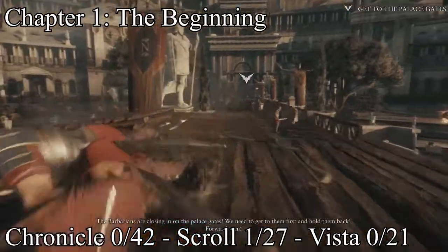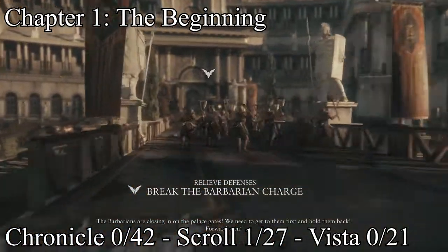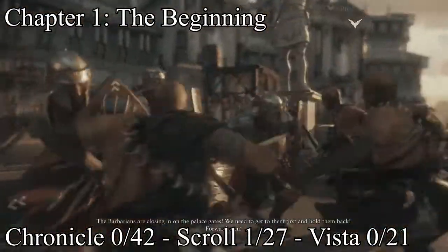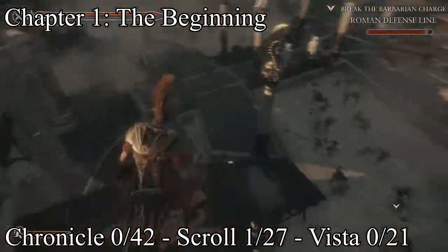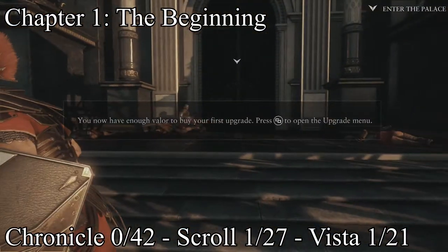The very first collectible is a scroll and it's right whenever you get to this point and do the little fighting tutorial. Then you get a little cutscene of all these barbarians rushing forward into your men, and you have to climb on this thing — but instead of dropping off, go to the left and it'll be hanging right here. That's where the scroll is.